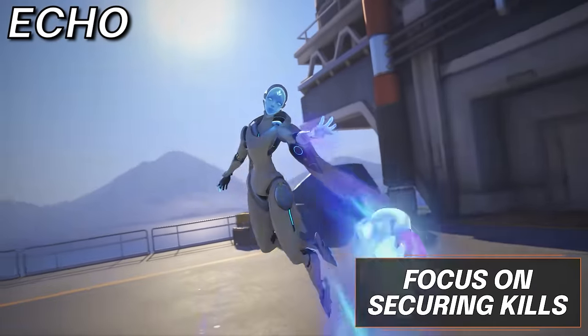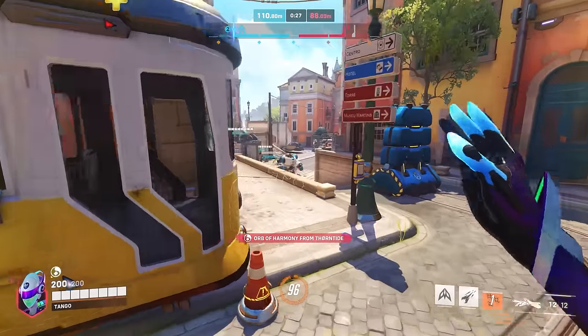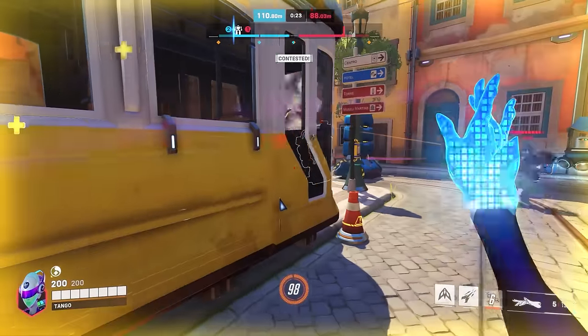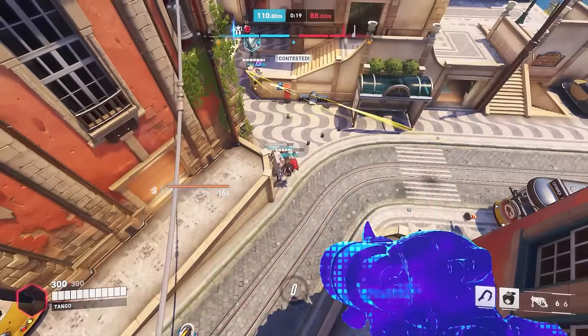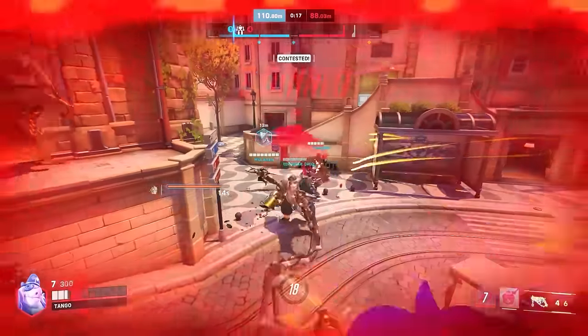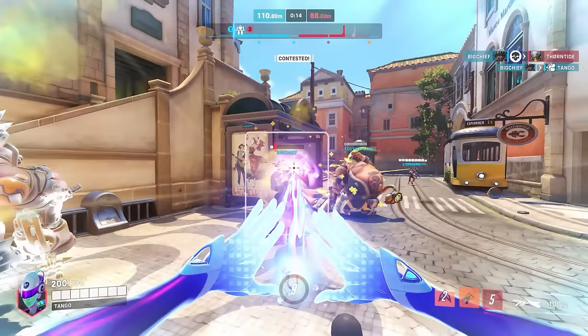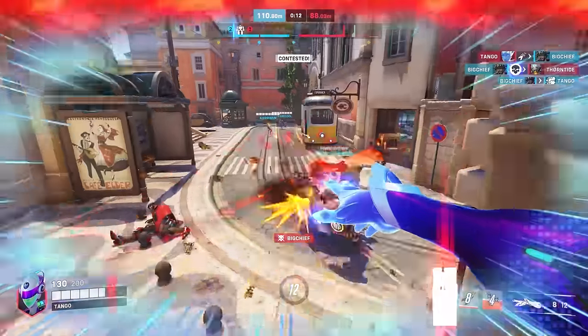For Echo, a very mobile flying hero with amazing burst damage, she should be thought of as an executioner. The best way to find value on her is to follow up on your teammates' damage with your beam, which will instantly remove anyone from existence. However, for solo playmaking situations, remember to rotate your abilities by using Flight first, right-click second with a few regular shots before and after, and finish them off with a beam. This will finish off any squishy target 100% of the time when hit.